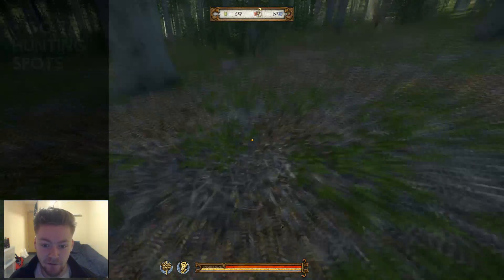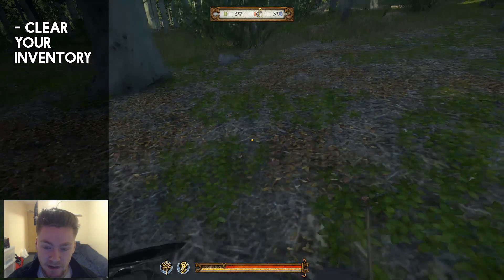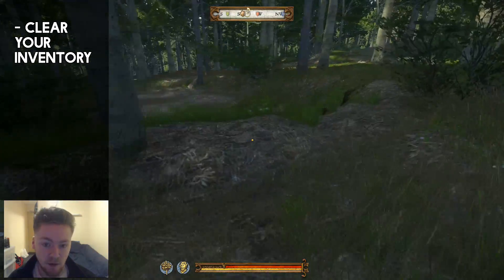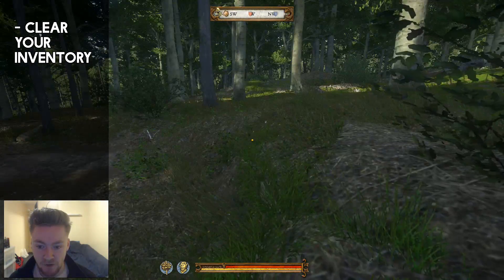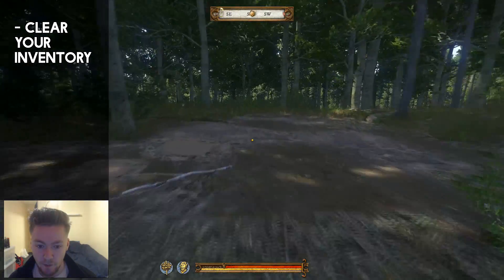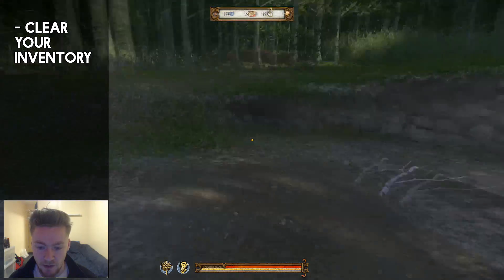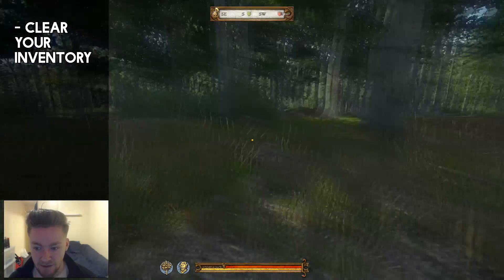Before you start using this method I'd also recommend completely clearing out your inventory. In the miller area, in the miller's house, there's a stash box. Wherever you can find any stash box, completely empty your inventory and clear it up. But maybe keep some stuff on your horse just in case you get into trouble. And obviously bring your horse to clear his inventory as well. And then you can get to hunting.